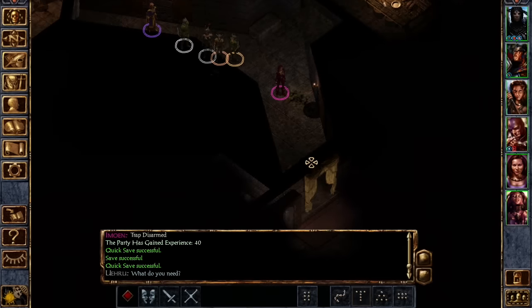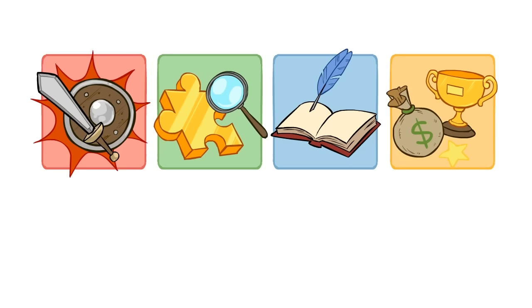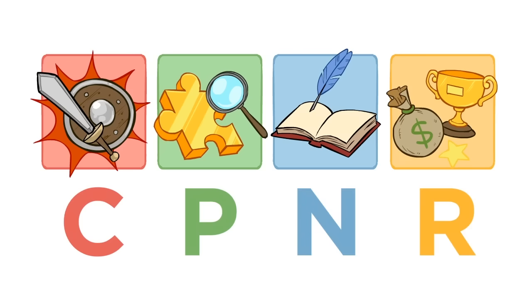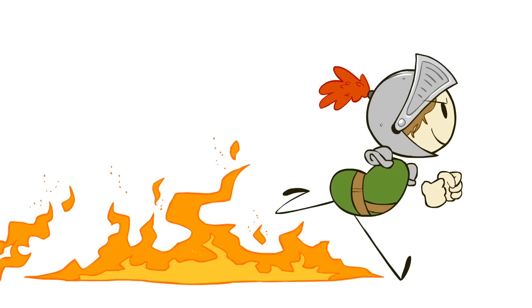On to the final part of our adventure. By now you've probably got the hang of our Combat Puzzle Narrative Reward method, or CPNR method if you like, of analyzing dungeon encounters. So we should be able to blaze through the rest of the rooms and discuss how they create the level as a whole.